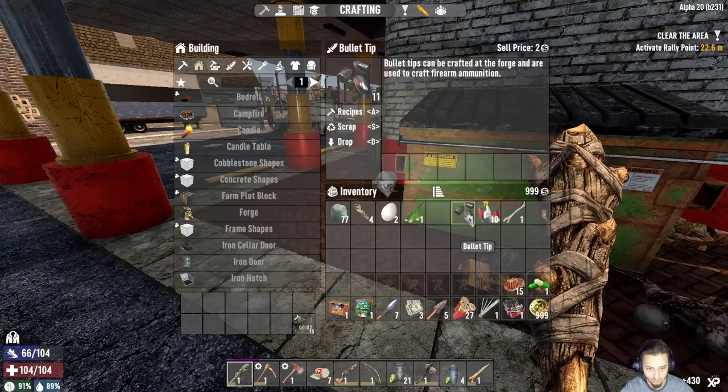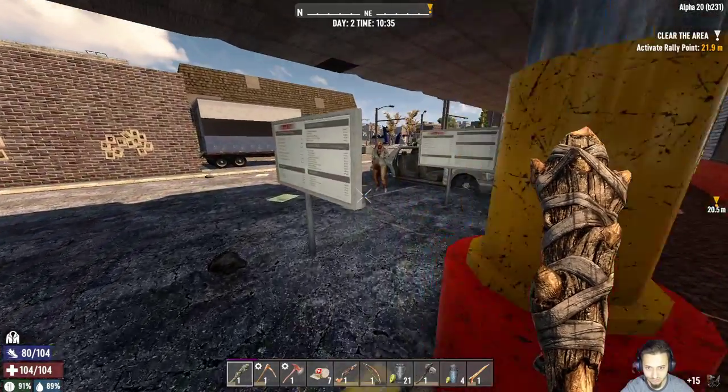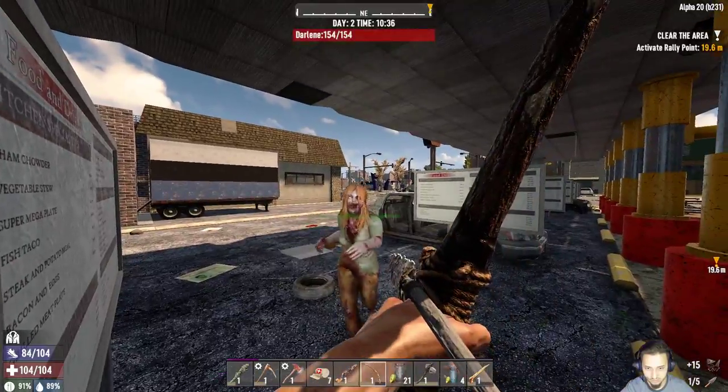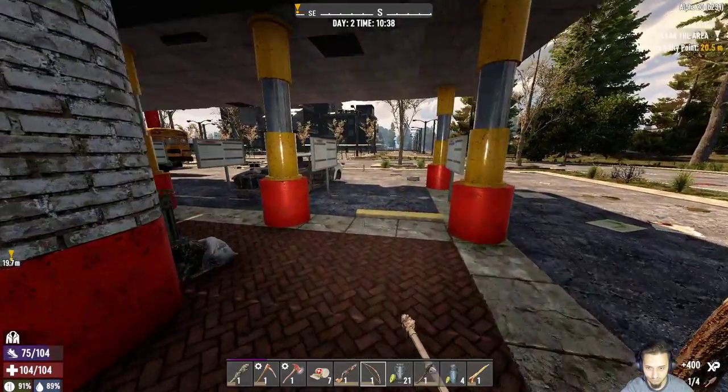Alright, what do we got? We got some cans. We got four 9mm bullet tips - nice, not too shabby. Took care of her real quick.